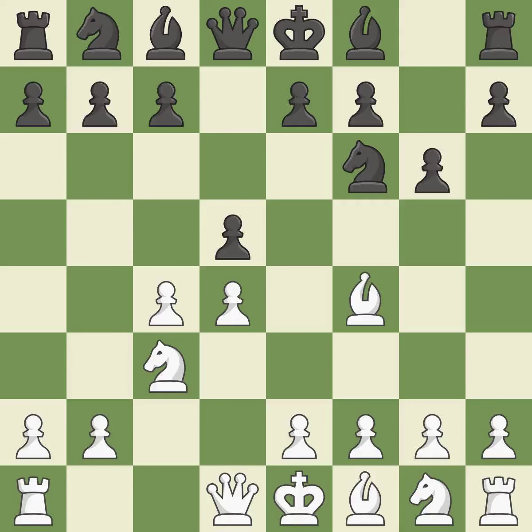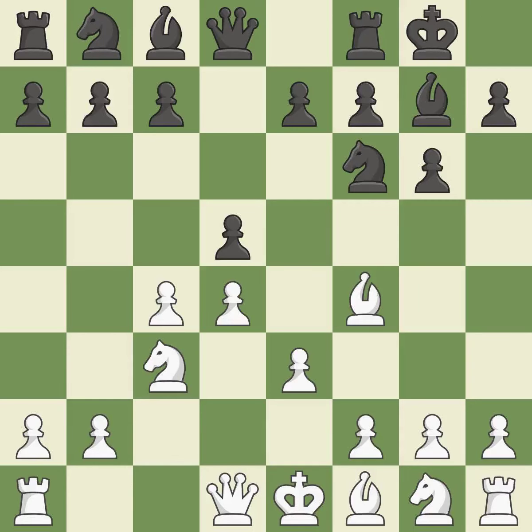The dark-squared bishop becomes active on a diagonal with influence over the center after Bf4. Fianchetto move Bg7 places the bishop on the long diagonal. E3 allows the light-squared bishop to develop, and defends the bishop on f4 and the pawn on d4. Castling gets the king out of the center and activates the rook. Cxd5 releases central tension and captures a pawn, opening the diagonal for white's light-squared bishop.